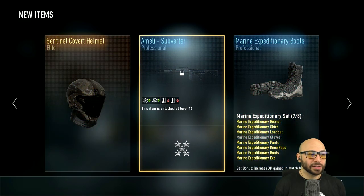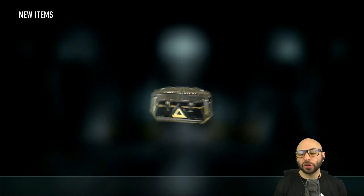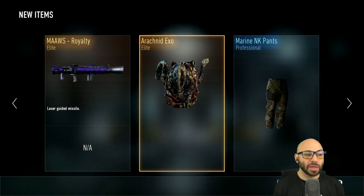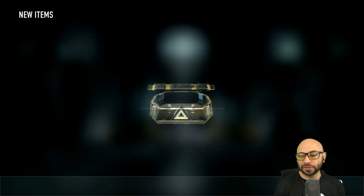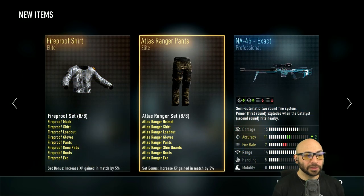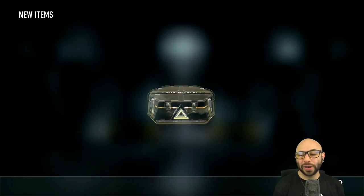Elite, Sentinel Covert helmet. Someone just asked if I ever play the game — sometimes I'll play normally after this while we set up the lobby for custom games. Number 26: Moore's Royalty, think we got that already. Number 25: elite, elite, elite. Ranger pants — nah. Number 24: elite, we've got those sunglasses already.